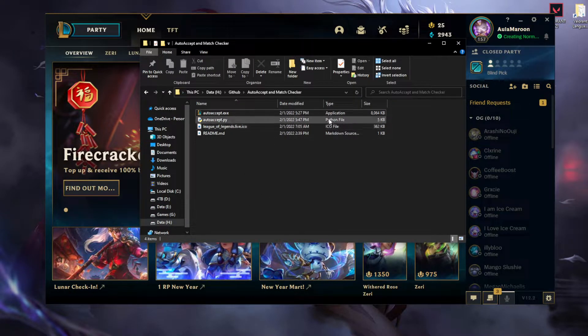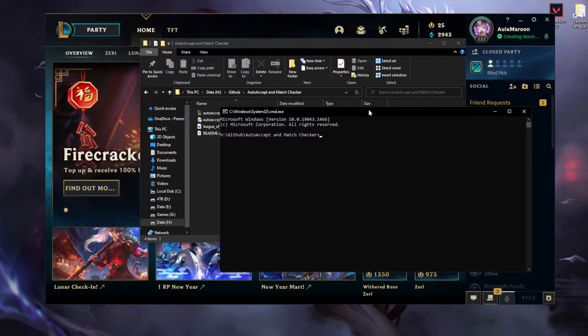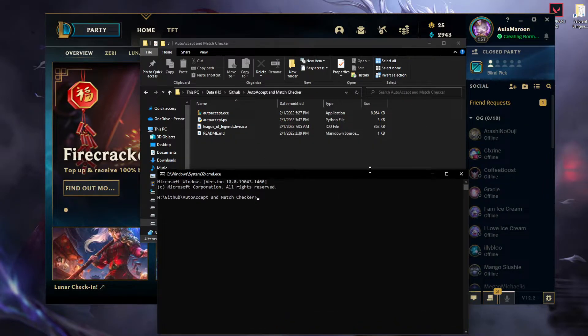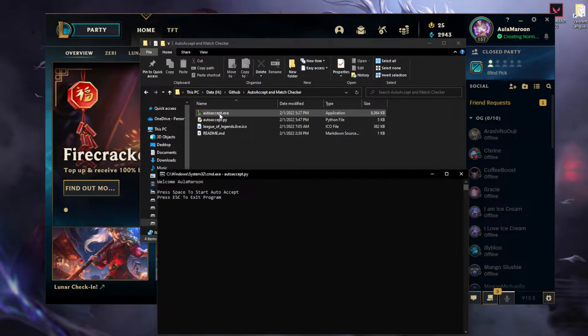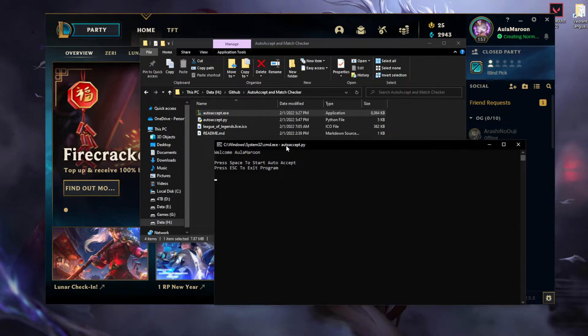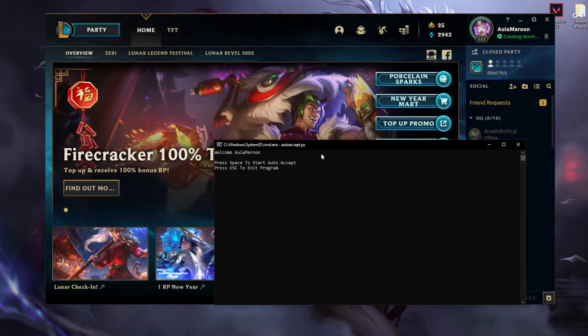If you're using the Python script like I am, you want to open a command prompt here — type cmd. Now what you want to do is just type in auto_accept.py. If you're using the exe you can just double click it. In my case I'm going to use the Python script.